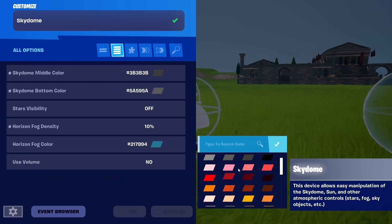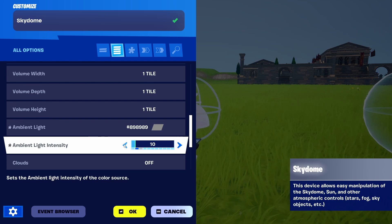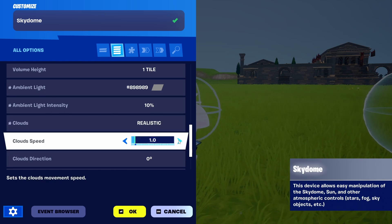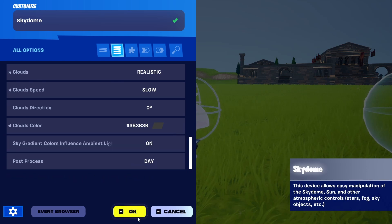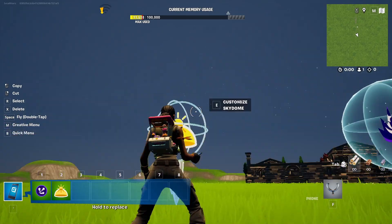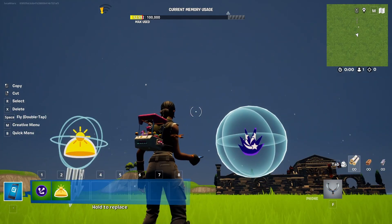Fog color is also going to be gray. Under the ambient light, we can also go with a grayish option. We're going to pull off the ambient lights and we're going to use clouds. We can go either with twisty or realistic, but we'll keep it realistic and make them move a bit faster. And for cloud color, again, we're going to go with gray. With that, we have a somber, grayish sky. The clouds are not visible still yet, but they should appear later on, and we have our snowfall.